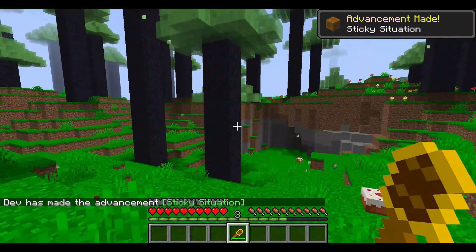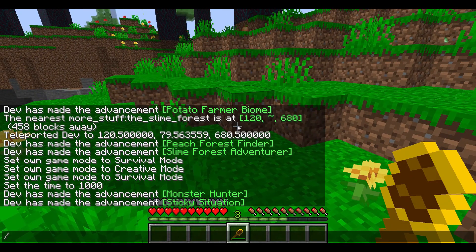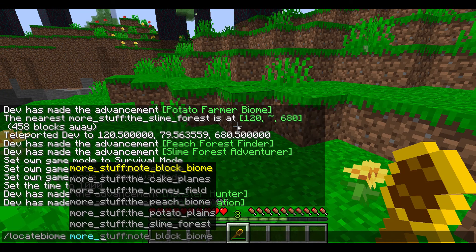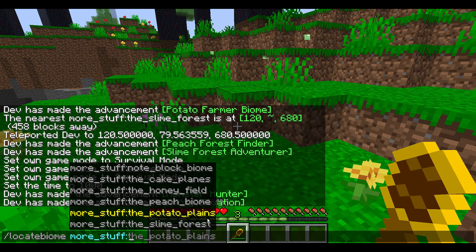Now it's time to visit the actual biomes. To find them, press slash and type 'locate biome' followed by the mod name 'more_stuff.' The available biomes are: note block, cake planes, honey field, peach biome, potato planes, and slime forest. We're currently in the slime forest.